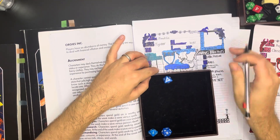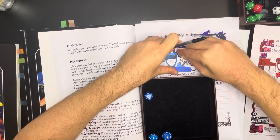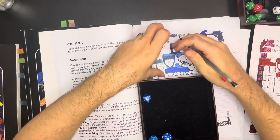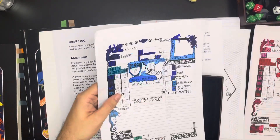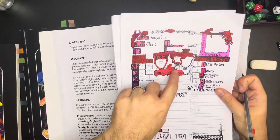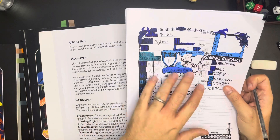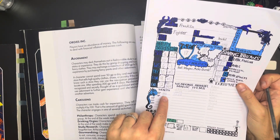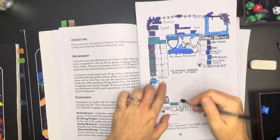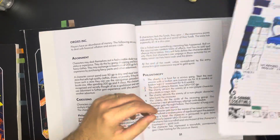Franklin is now level two. Rolling hit points — d8 plus zero — and getting a five gives him 10 hit points total. He's chunky now and can definitely take a blow. Excellent. Say goodbye to Augustus and Franklin for a while. Augustus is off doing philanthropy and getting roughed up with a broken arm. Franklin's punishment was just spending a bit more gold than expected. Franklin ends at 643 gold.